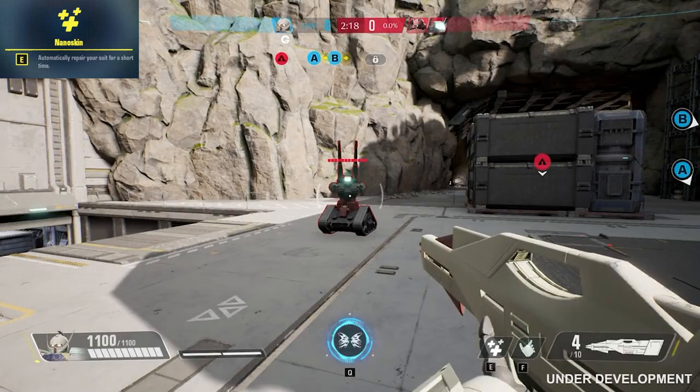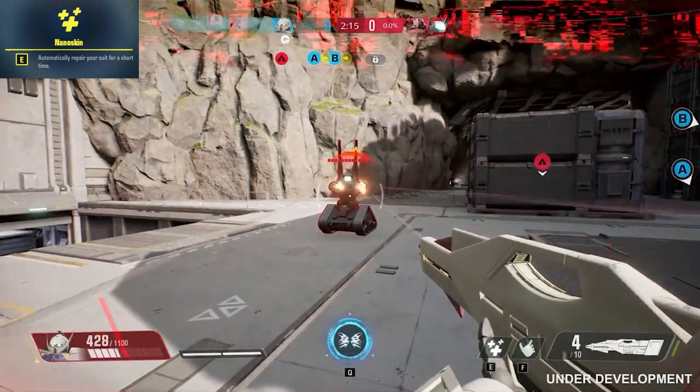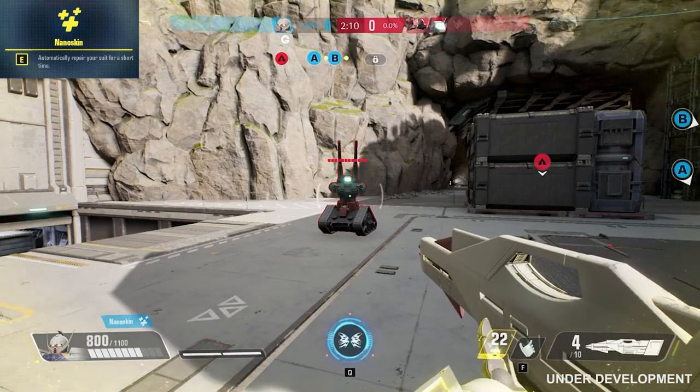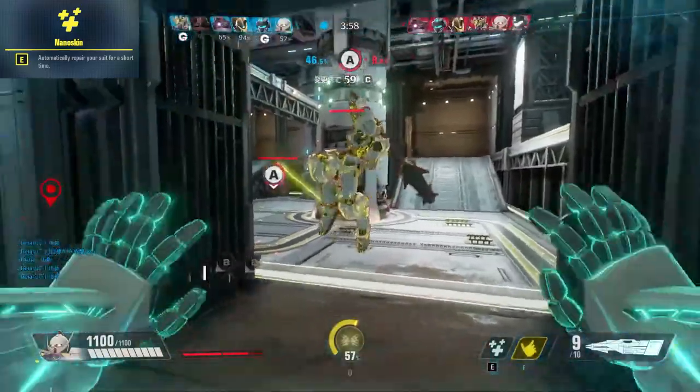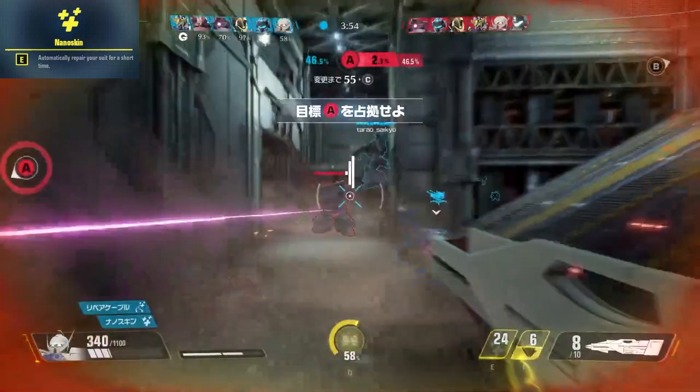Turn A Gundam's E ability is Nano Skin. Prepare your suit for a short time to recover lost hit points. Nano Skin recovers 100 HP per second for a total of 500, and when activated it cannot be destroyed or cancelled. Save Nano Skin to survive when most threatened, but be careful not to waste it, as it is a long 25 second cooldown.